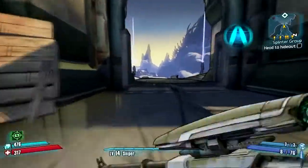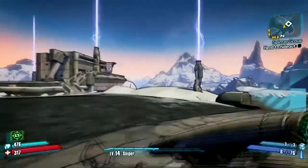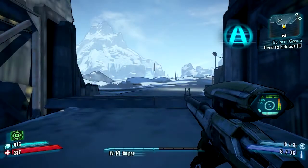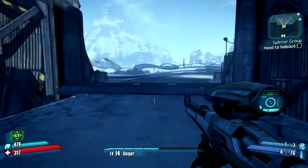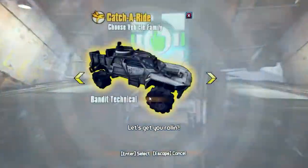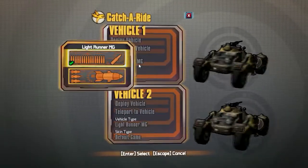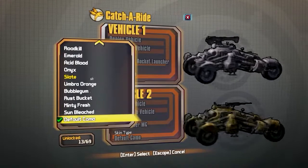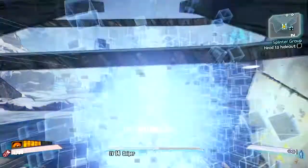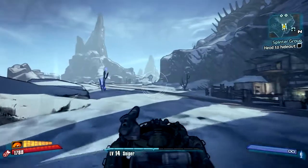I'm assuming we're gonna need a car. There's probably a car spawner outside this gate. Alrighty, Three Horn Divide — I'm definitely not going to walk it. I want this vehicle with the rocket launcher — let's go with the Road Kill. Let's go!